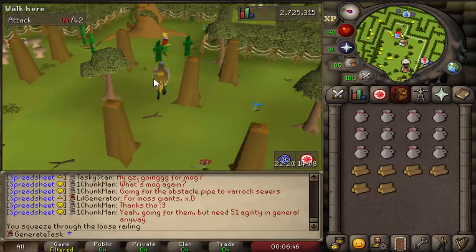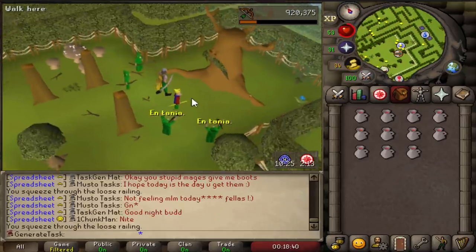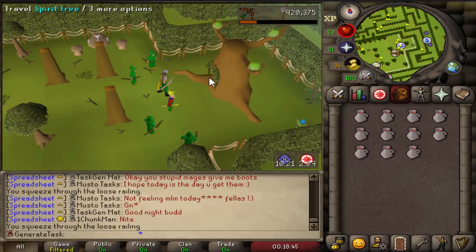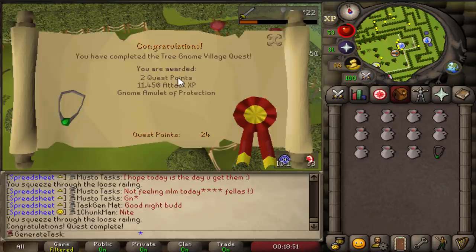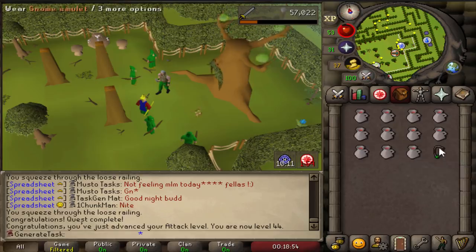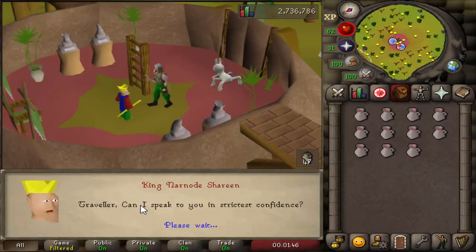The first quest we have to do in order to get to Awawagi is Tree Gnome Village. Wasn't a hard quest at all — most people do this as one of the first on their account. We got the orbs back from the Khazard Warlord, which gives us 11,450 attack XP, meaning level 44 now. Time to help Gnome King Narnode in the Gnome Stronghold with the Grand Tree quest.